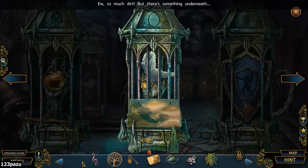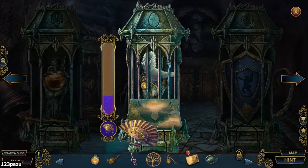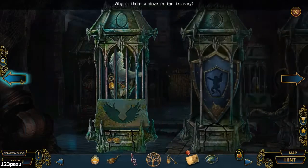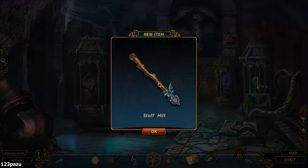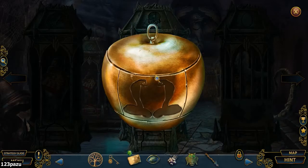And a painting with a lot of dirt. Can we clean that up now? Fan it that way. A pair of wings. A staff hilt. We got one part of the staff. And a gold apple — golden apple.